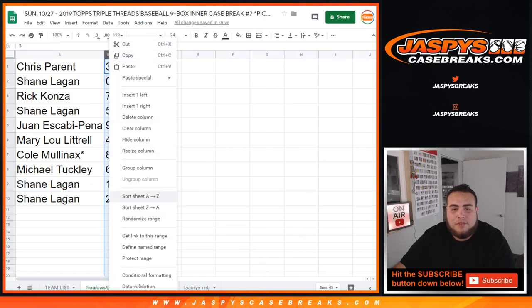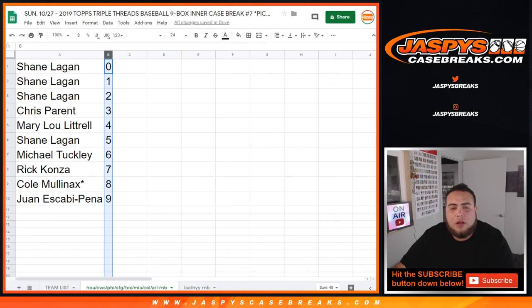That was the randomizing part of this video. We have to do one more random number block randomizer and then we will unlock and break open Pikachu number 7 of Topps Triple Threads Baseball. Appreciate it, folks.